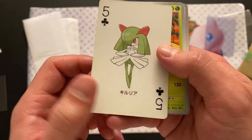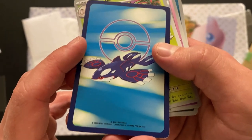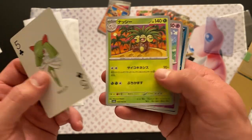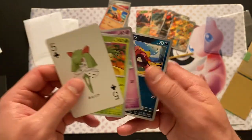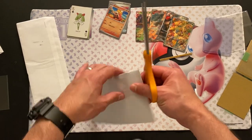Ki-ru-ri-a. Ki-uria. And then we have the back, which is a Kyogre. What year? 2003 — that's crazy, 21 years old. And then we have some Japanese Scarlet and Violet cards, and just some bulk as backing. Got to add another Curlia to my collection, so get to bust out that binder, which is nice.